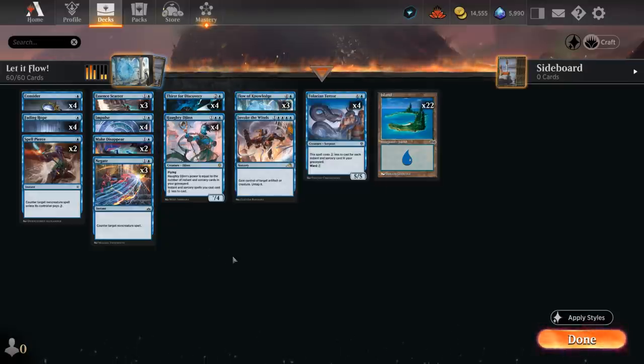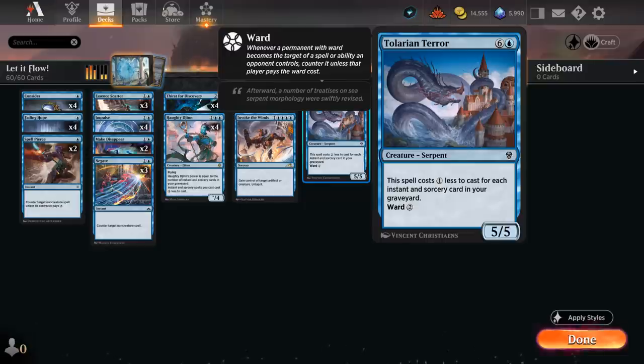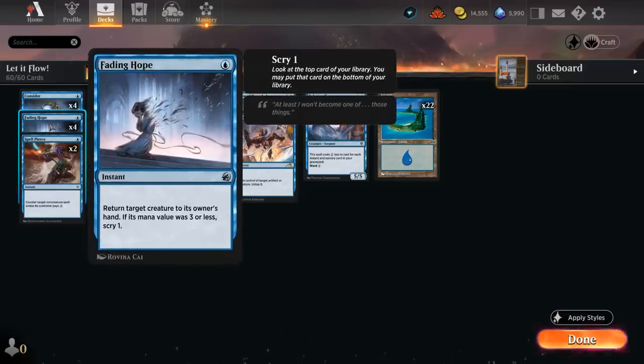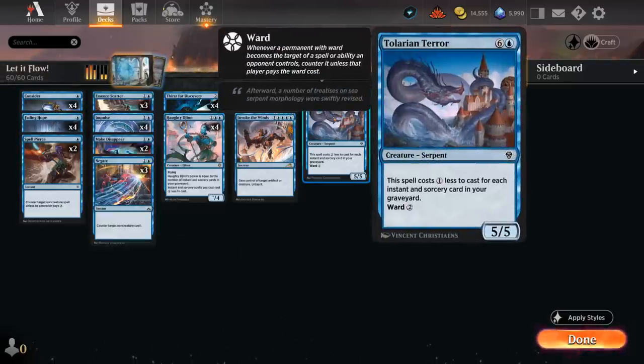Haughty Djinn costs three mana with toughness and power equal to the number of instant and sorcery cards in our graveyard, and gives all of those a one-mana discount — which is huge if you're trying to keep up multiple counterspells at once. It can also fly over potential blockers, so it can often close out the game in a couple of attacks. The other threat and defensive measure is Tolarian Terror.